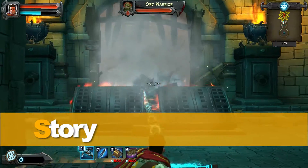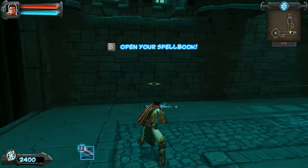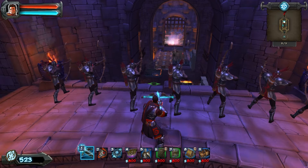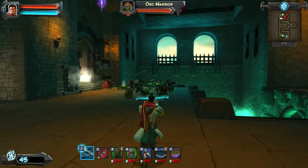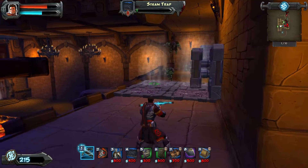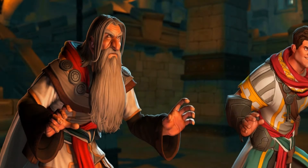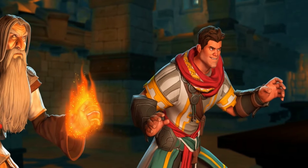Orcs Must Die thrusts you into third-person tower defense gameplay, where you, a war mage working for the Order, must defend 24 fortresses which house magical rifts to other worlds. Incoming waves of Orc attacks force you to use a plethora of weapons and traps. You must tactically slay, burn, flip, impale and creatively kill your foes before they reach the rifts. The story is a shallow affair which draws you into the main element of gameplay — how to kill Orcs.